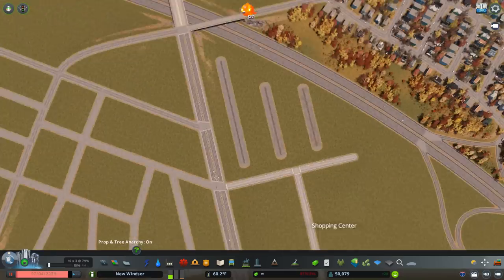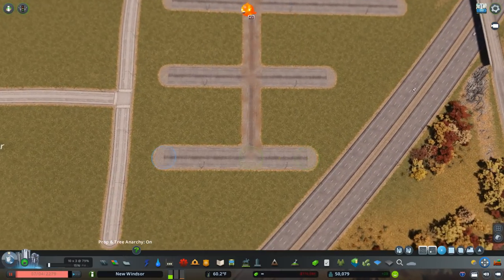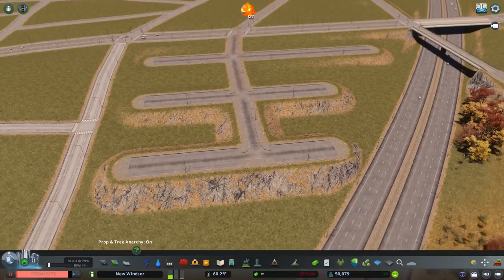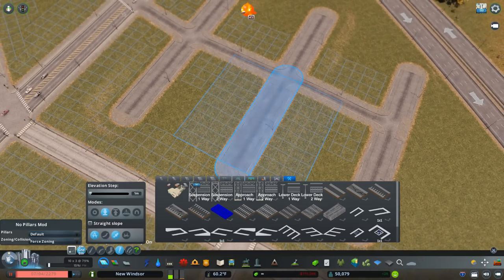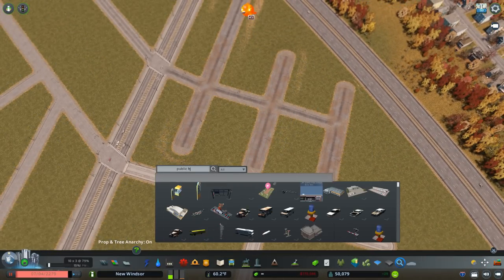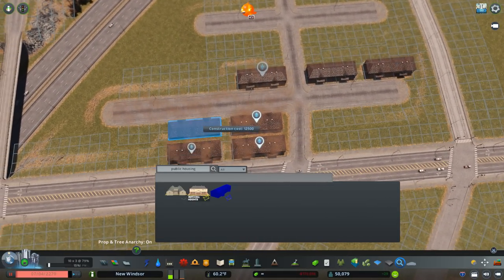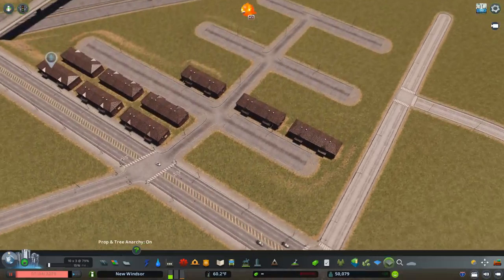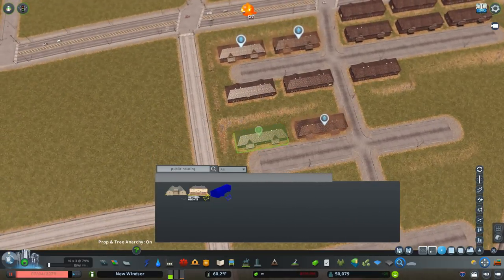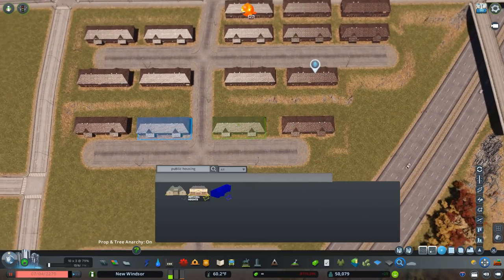We're starting off with the public housing complex. I'm starting with these roads — the parking lot roads — just to basically create the road layout within the complex. These public housing buildings are by King Leno, and they're basically exactly what I'm looking for for this specific development.